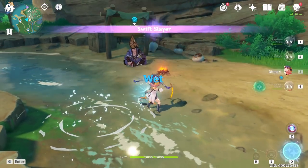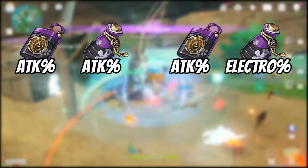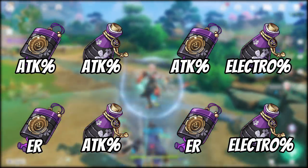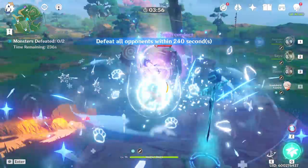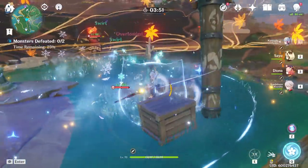For all of these weapons, we're going to explore attack percent with attack percent, attack percent with electro damage bonus, energy recharge with attack percent, and energy recharge with electro damage bonus. These are the only four combinations that actually make sense. I think most people understand the idea of diminishing returns and that we shouldn't over-inflate damage bonus or attack percent, because when we do that it causes an imbalance in the damage formula resulting in overall less damage.